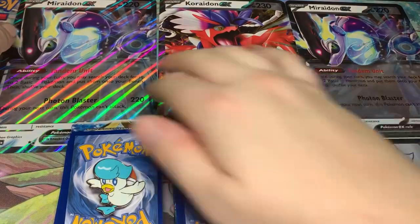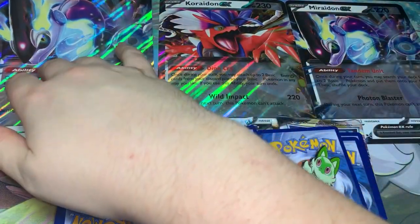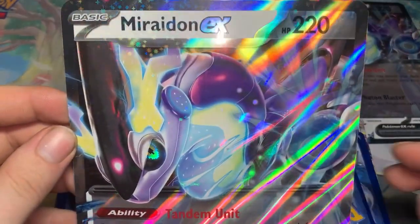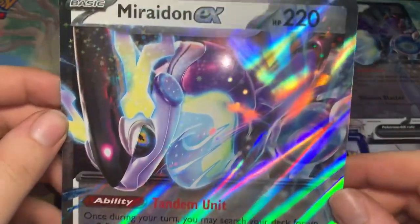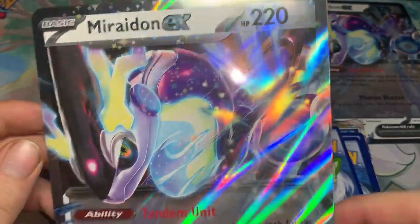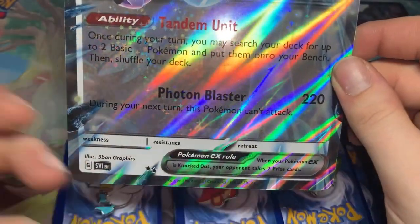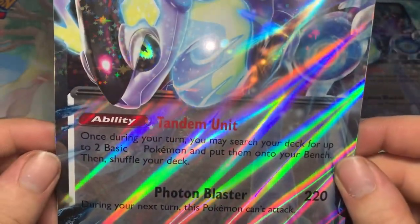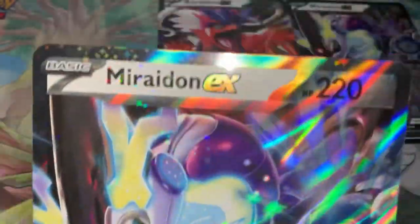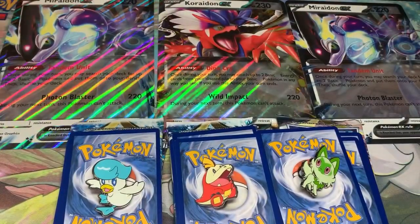Both the Quaxley and the Sprigatito box — it doesn't matter which one you get. But in my Quaxley and my Sprigatito box, I got the Miraidon EX Jumbo Redacted card. I say Redacted because there is no type, no energy cost, as well as no weakness, resistance, or retreat cost. It just has the ability and the move — how much damage and what it actually does. That's pretty cool. Looking forward to actually getting that card when the set comes out.